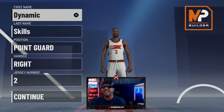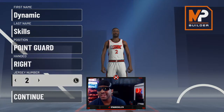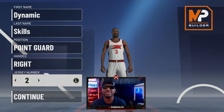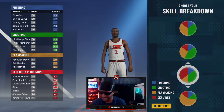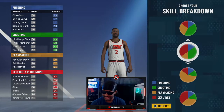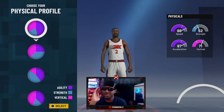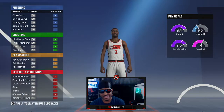You want to make them at the point guard position. Left hand or right hand, it doesn't matter. Jersey number two — if you don't put number two on his jersey, your build is going to be trash. Go with the red and green pie chart for the two-way shot creator; that's going to give you Hall of Fame shooting and Hall of Fame defense. Pick the first pie chart, and you want the fastest speed and fastest acceleration.